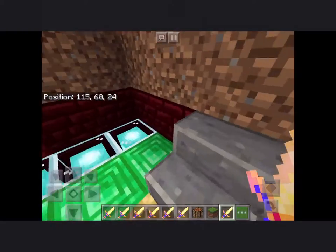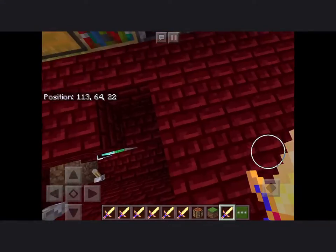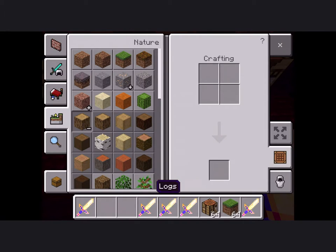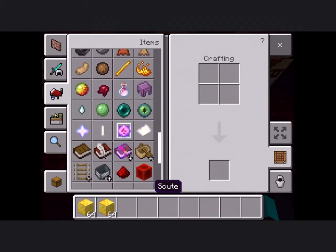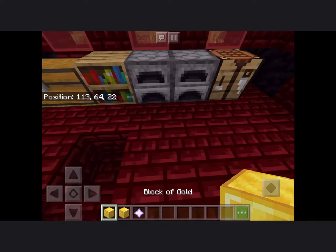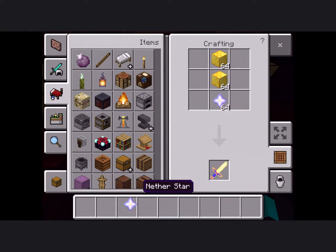I do know the crafting recipe. Let me get back upstairs and clear everything out. You're going to want two stacks of block of gold and a nether star — or if you're in survival you can use one each. Place one in the middle, another one in the middle, and another star right under it. Bam, you got yourself a lightning sword.